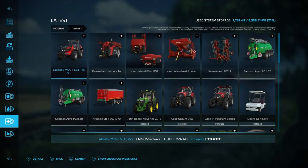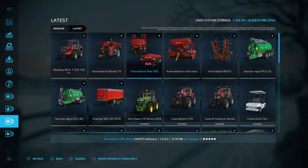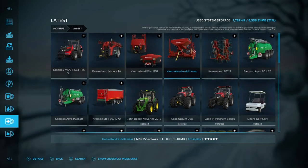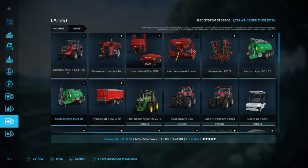Over at the mod browser we have the MLA-T533145V. We have the Cabraland I-TRAC, X-TRAC T4, Cabraland IX-TRAC, B18. I'm not sure exactly what those are. The Cabraland Drive, E-Drill, the Cabraland 85, 112, the Agro-PG-2.25, and a PG-2.20. We've got the Cranfinsb-230, and we have the John Deere 7R Series 2018.